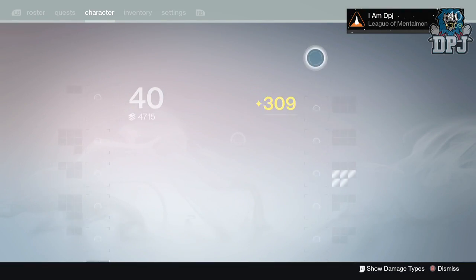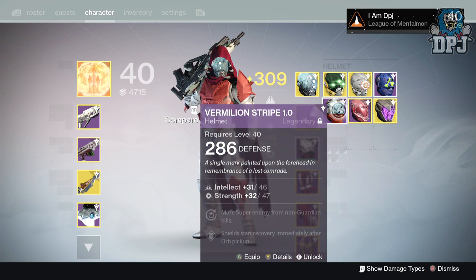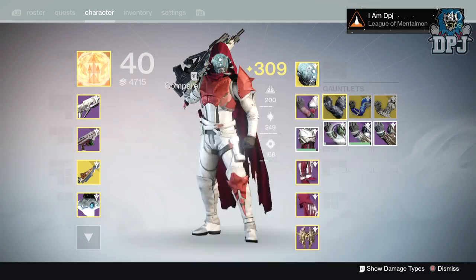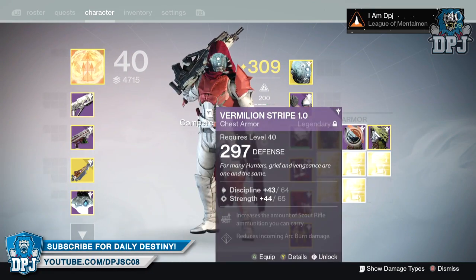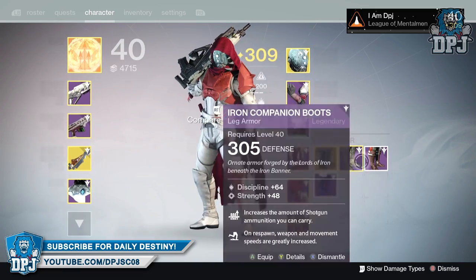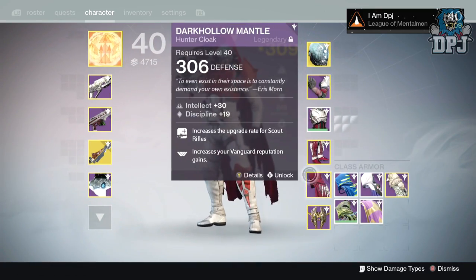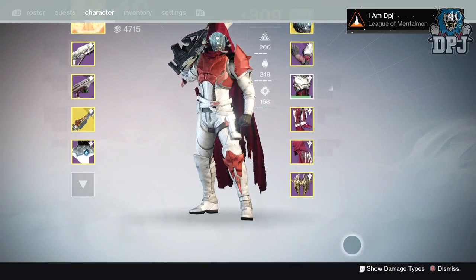I've got other armors I do want to level up. I mean I've got basically full Vermilion Stripe 1.0 which don't look too bad to be honest with the right shade. I've got the helmet, the gauntlets, the chest, the legs, and an actual cape - but there's plenty of capes I've got that can go with it.